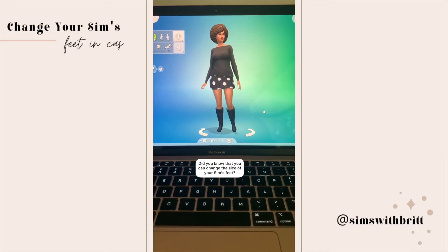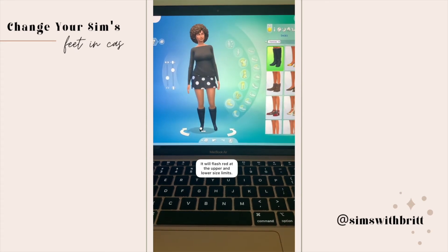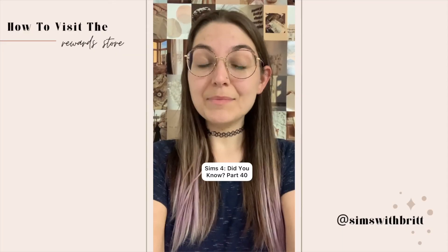Sims 4 Did You Know part 39. Did you know that you can change the size of your Sims' feet? Just hover over their feet and you'll see an arrow, then use your mouse to click and adjust the shoes. It will flash red when you're at the upper and lower limits of the feet, and that's all you have to do.